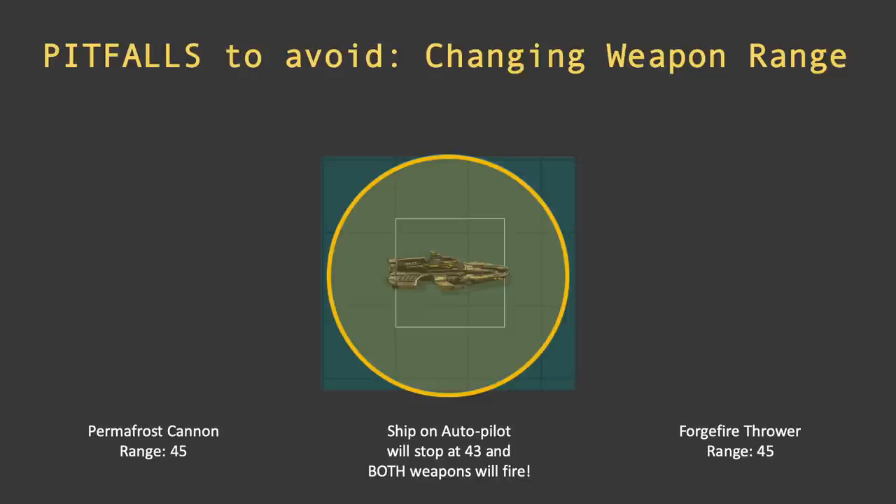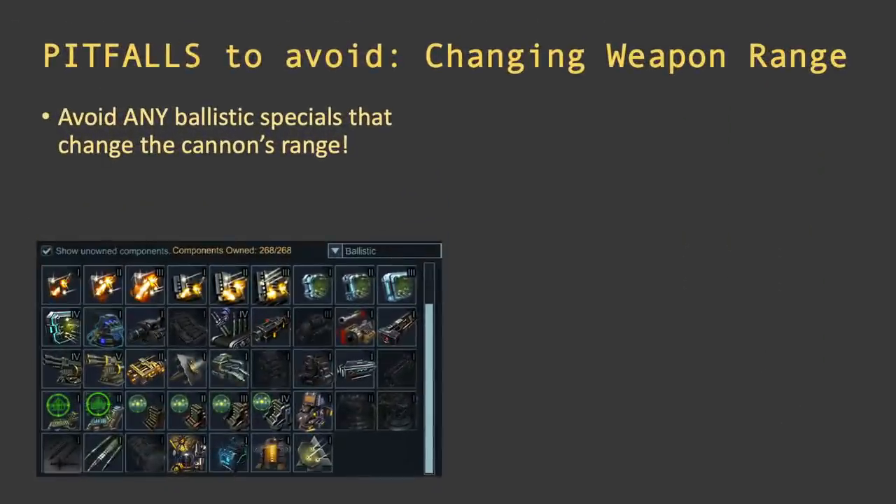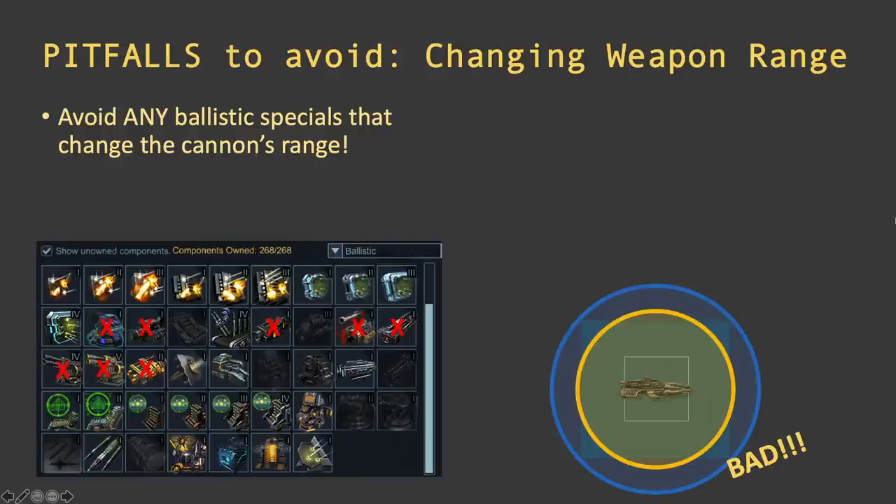If you mess up the range balance, one weapon fires and the other doesn't. For the ballistic specials, avoid any that increase or decrease the cannon range — things like Ballistic Force, Ballistic Scope, Nuclear Accelerators 1 and 2, or any specials that add 50% cannon range. Don't use them. If you do, the cannon gets a longer range, the thrower has a shorter range, the ship stops automatically at the cannon's range, and the thrower never fires unless the attacker drives toward your ship.